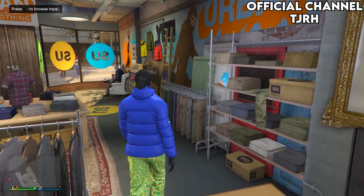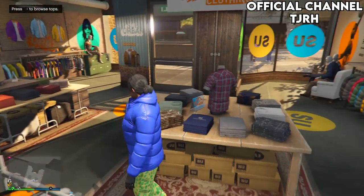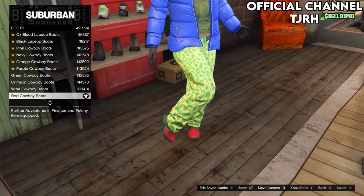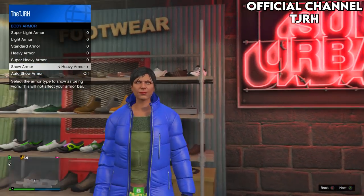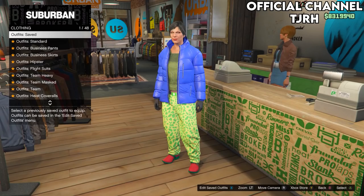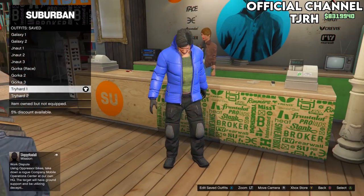For the second tryhard outfit, go to pants, then Sports Pants, and equip the Spotted Muscle Pants. Go to shoes, then Boots, and equip the Red Cowboy Boots. Note that the heavy armor usually comes off when you change items, so you will need to re-equip it by going to inventory, Show Body Armor, and selecting Heavy Armor — otherwise you won't have the CEO vest on this outfit. Save this outfit to slot 11 and name it Tryhard 2. You should now have Tryhard 1 and Tryhard 2 saved.